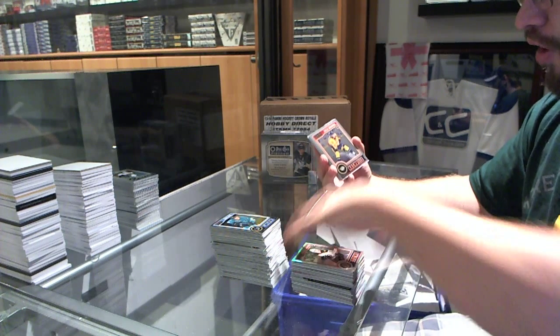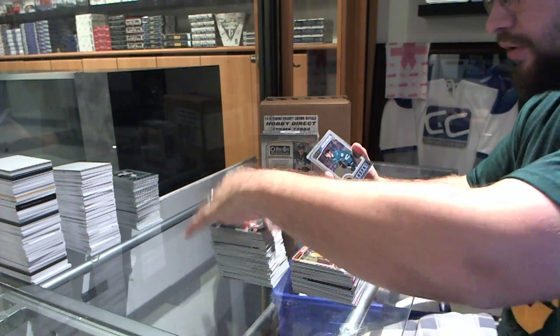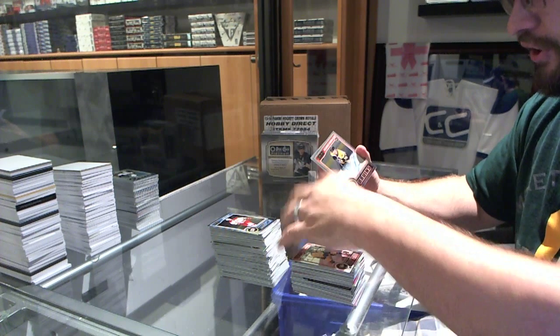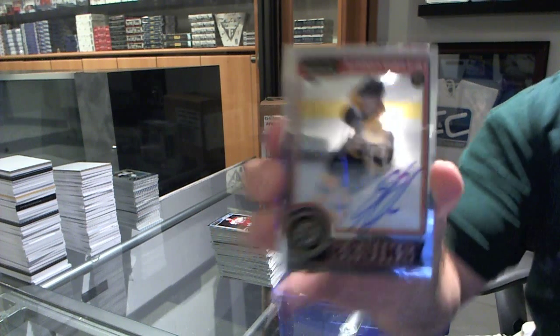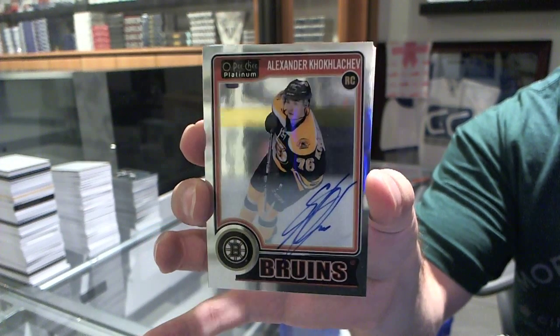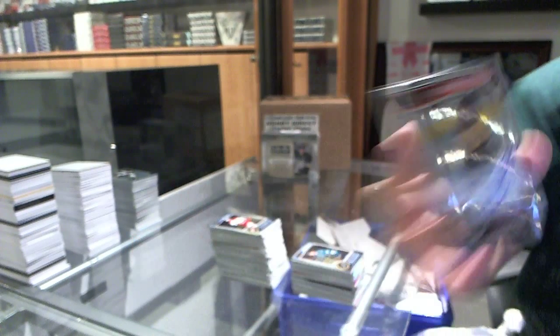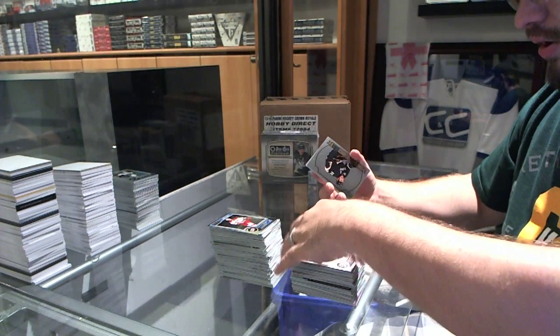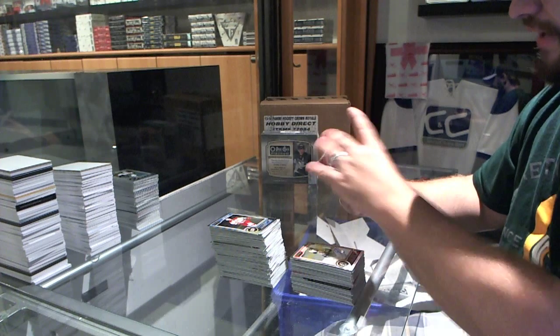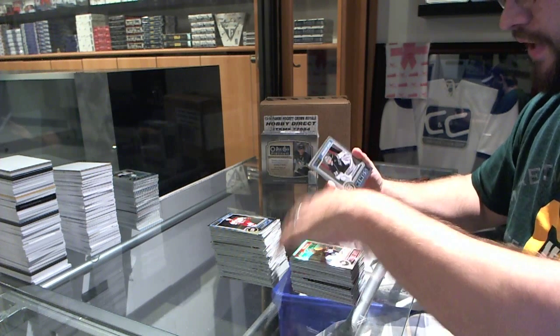We've got a Cal Yarncroft rookie for the Nashville Predators. Mirko Mueller for the San Jose Sharks. And for the Boston Bruins rookie autograph, Alexander Koklychev. We've got a Ryan Getslaft retro for the Anaheim Ducks. And a Pekka René refractor for the Nashville Predators.